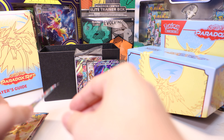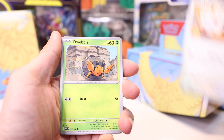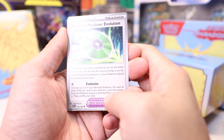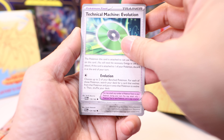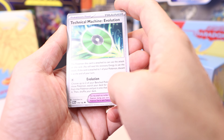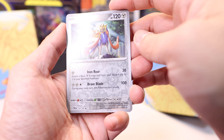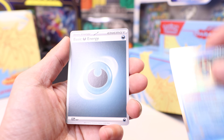Next pack — we've already pulled such banger cards, not sure what else could top this. Tandemouse, Dwebble, Whismur, Doublade. Technical Machine Evolution — choose up to two of your bench Pokémon; for each, search your deck. That's pretty nice, especially for a Stage 2 deck. I wonder if this overrides the one evolution per turn rule. Sliggoo, Swablu, Zacian — Zacian is making its way back, another basic Zacian. Meloetta is our holo.